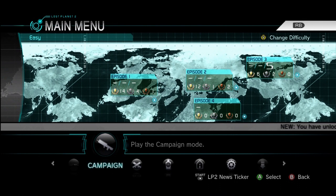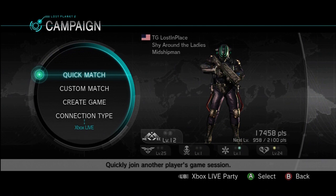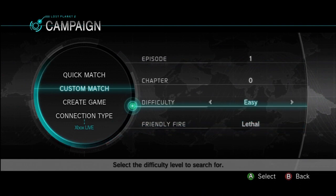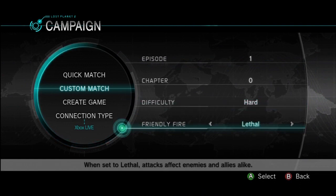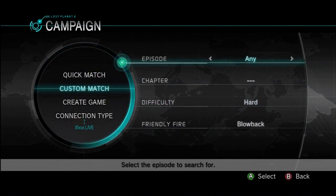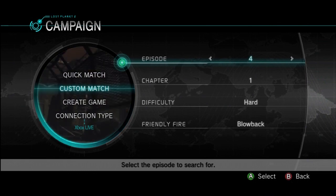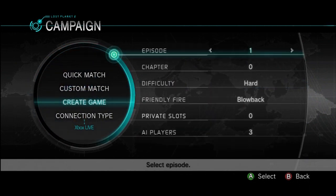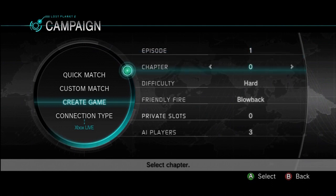Okay, here we are at the main menu. The first thing we're going to go over is the campaign. Lost Planet has a 4-player co-op campaign. Select the campaign option and here are your options. You can click quick match to jump right into a random campaign match. You can do custom to search for specific settings of campaign matches. You can select what episode or chapter you want — you can only select as high as you've completed. Right here I've only completed up until episode 4, so that's as high as I can select. You can pick your difficulty and how many players.